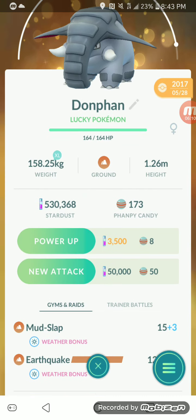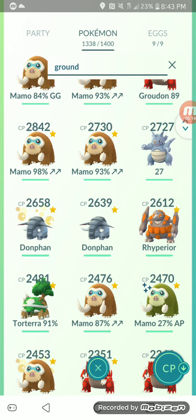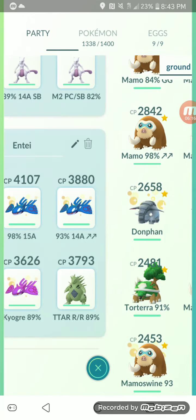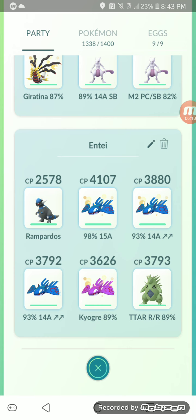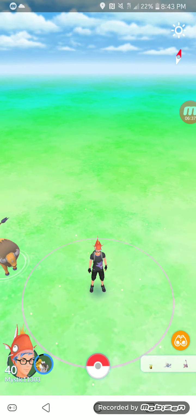Donphan with Mud Slap and Earthquake is another option — I don't think it's that great, but if you don't have any of the good counters, you can use it. Personally, my team is: one Rampardos, four Kyogres, and a Tyranitar. It's a great squad, and I'm going to be doing it with a group — there'll probably be like ten of us, and it's a pretty easy duo if you have some Rampardos powered up.